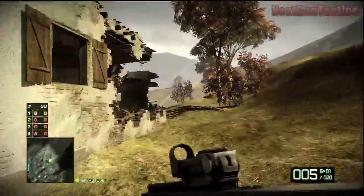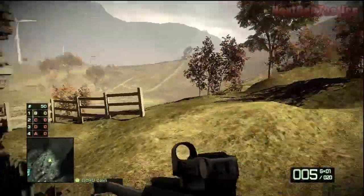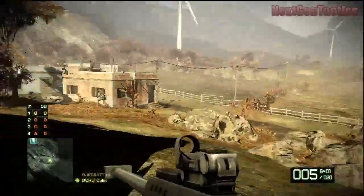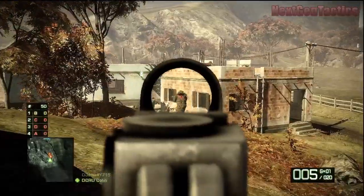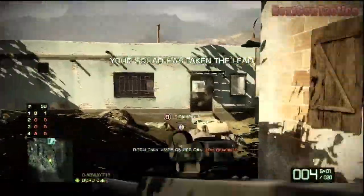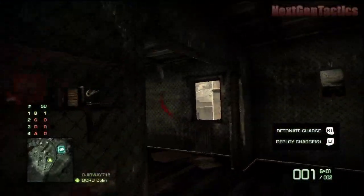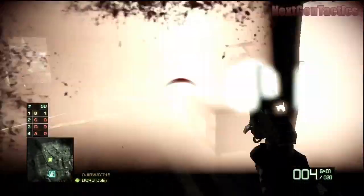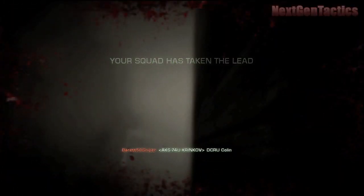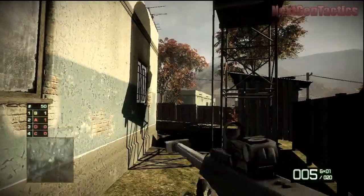What's going on guys, it's Colin here for NextGenTactics and I'm bringing you another Battlefield Bad Company 2 gameplay commentary. I'm running around with an M95 sniper rifle with a red dot sight. The intent of this video is not to show the proper use of the recon kit. Right here I get corner camped and don't switch back to my primary, and I wind up almost blowing myself up with C4 before he takes me out.